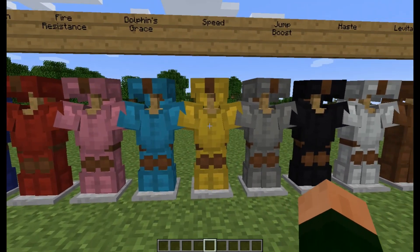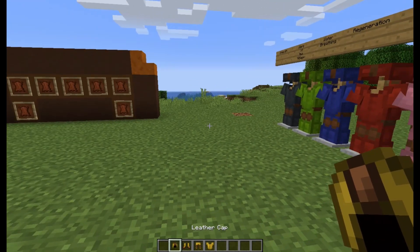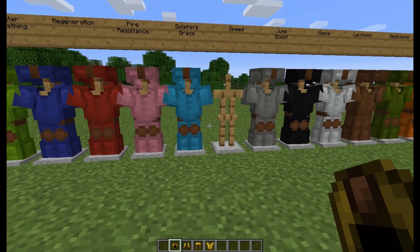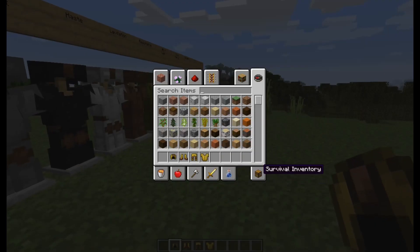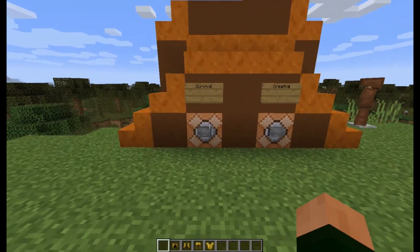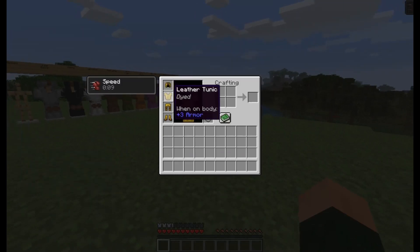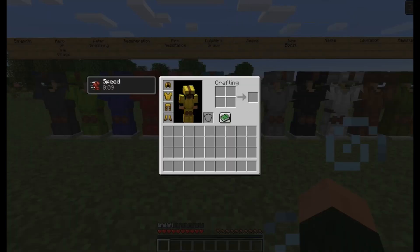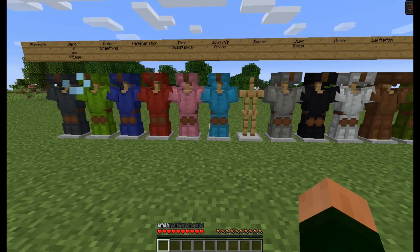Let's get ourselves a set. If you don't know how to dye leather armor, it's really simple — you put it in the crafting table with any color of dye and it changes to that color. In a cauldron you can wash it off. Let's hop over into Survival. If I put all of this on, you can see once I get the complete set on, now I've got Speed. But if I take any of it off, it will slowly go away until it's gone completely.